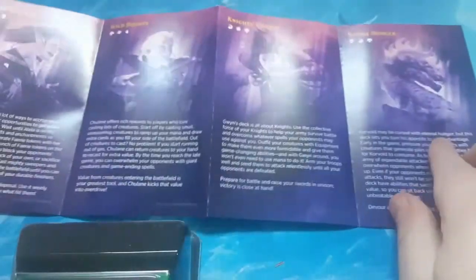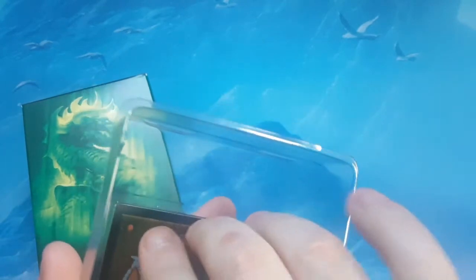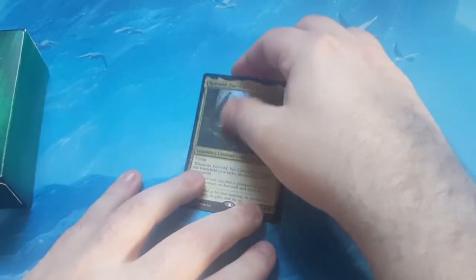As far as the pre-con box contents, just like the other two — and I'm going to guarantee the fourth one has it — it is a little pamphlet inside that shows you about the different commanders. The deck itself is in here in a deck box. And of course we have the foil commander. I'm really happy that they chose to go with the foil commander all the way through. You just have to be careful when you're taking out the foil commander from the slot — it's not the best system to try to get them out of there without damaging them.